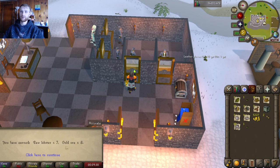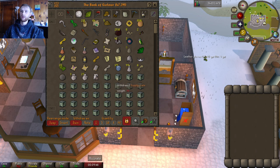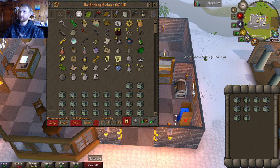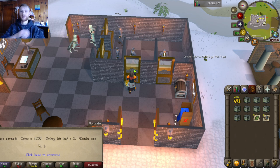Seven raw lobster and eight gold ore — we're in the riches now. About four and a half k and another yew seed — these yew seeds are gonna come in handy with my farming for sure. Let's do 10 this time. We got about 4,200 coins, five grimy irate leaves, and one rune ore — that's cool. Some raw tuna and dynamite — it is what it is. Got some addy ore and it's about 4k.